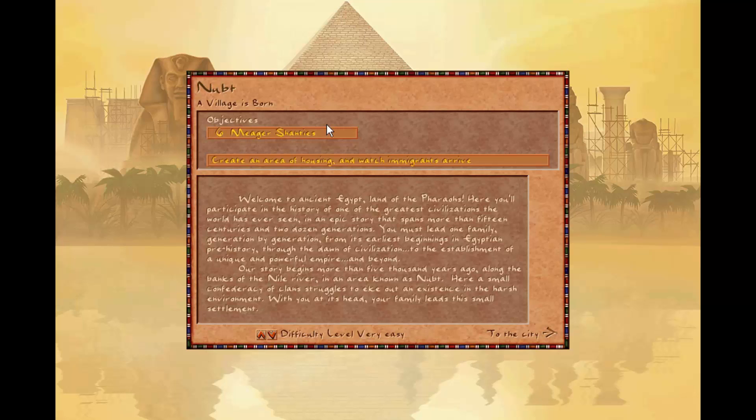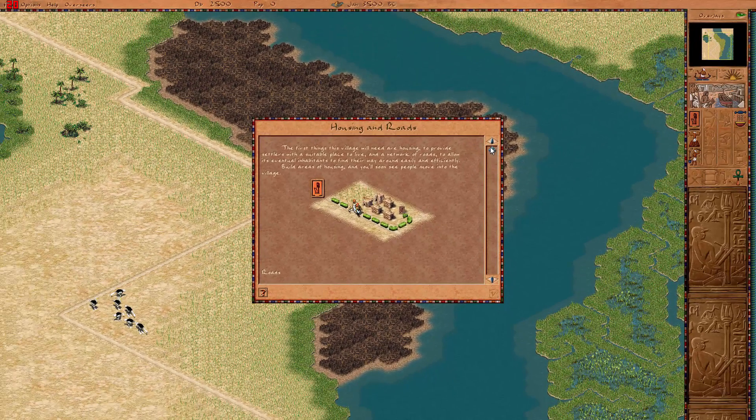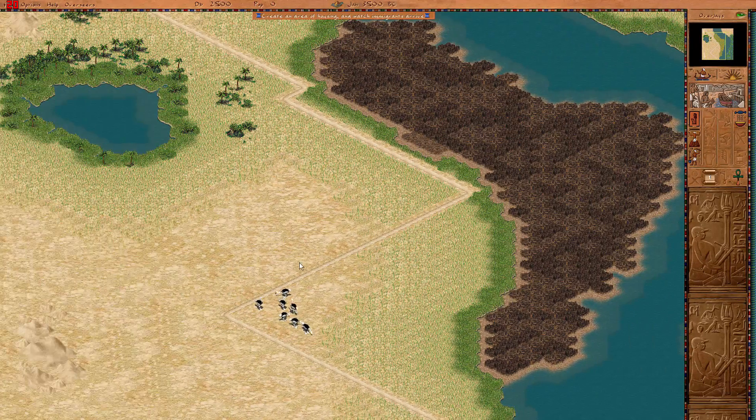Six mega shanties — sounds pretty easy, all things considered. And who wants to play on very easy? That was a test recording game where I needed the money to splash around and rebuild the city. So we are going to be doing the entire game on hard. I'm a decent player of this game; I don't think I'm spectacular, but we'll see how I go. Let's dive in. Housing and roads — it's complicated, but I think we'll manage all things considered.